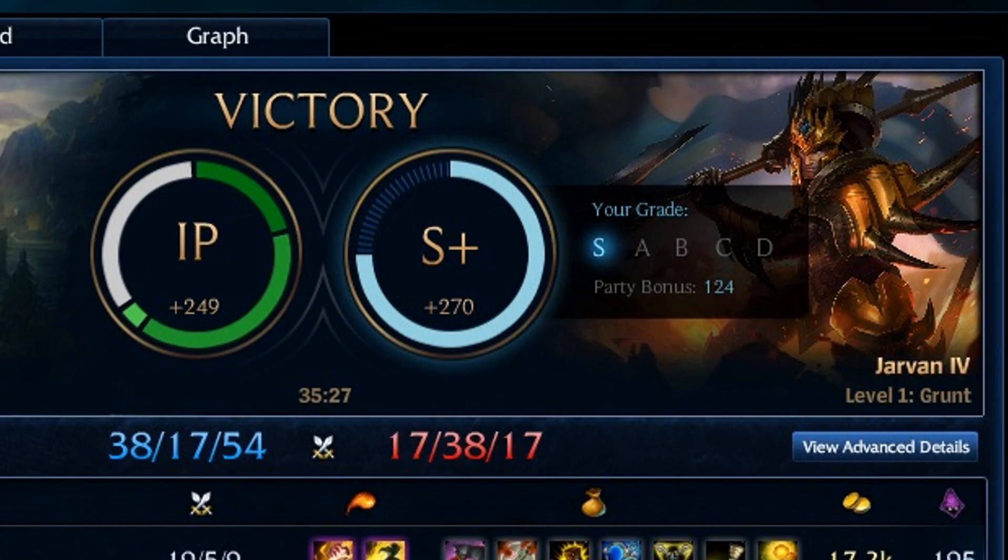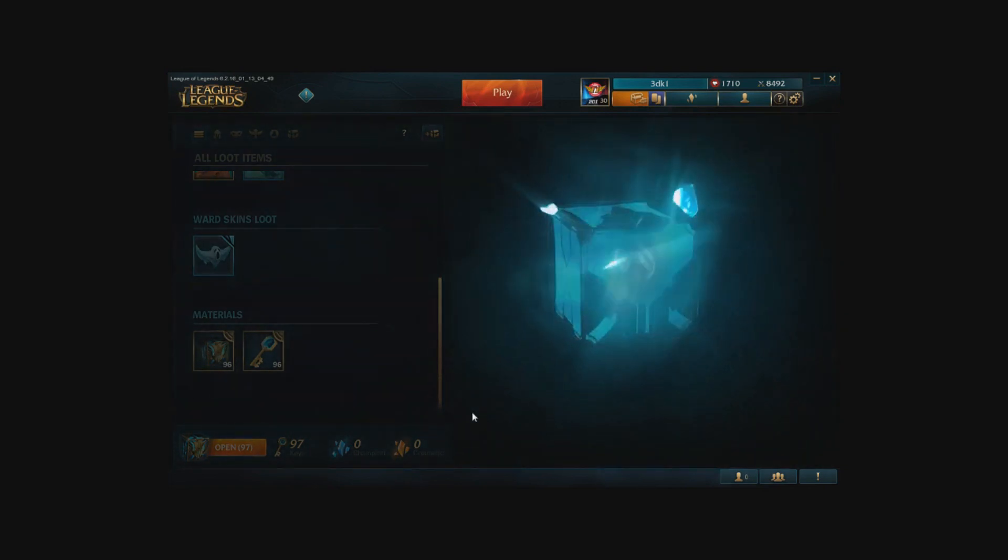Every time you get an S-score in-game or hit a milestone for a champion mastery, you can receive a box. You can open this box with keys that you will receive randomly after each game. Each box will give you a shard.